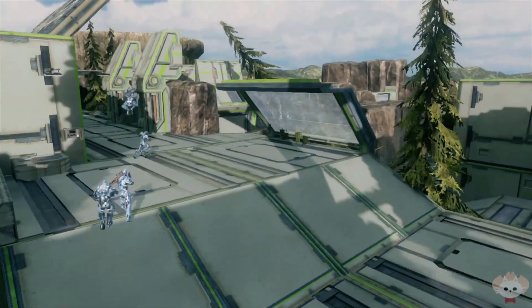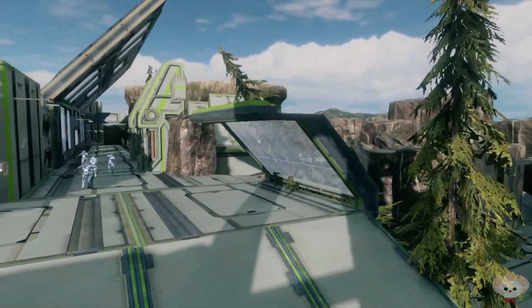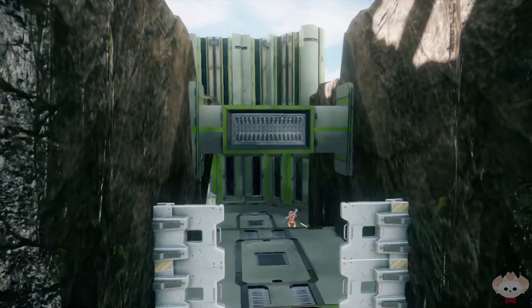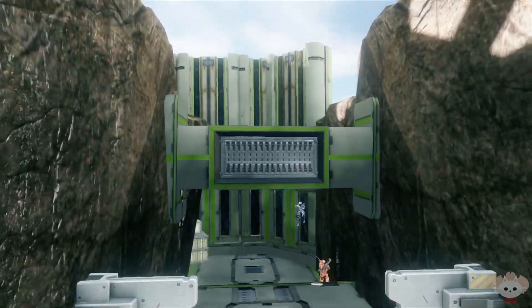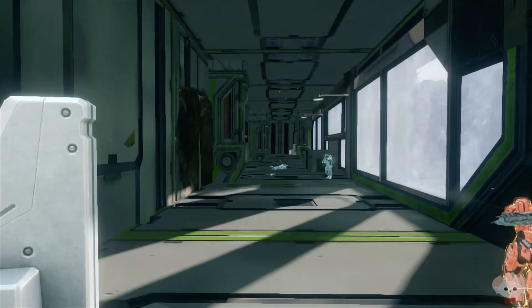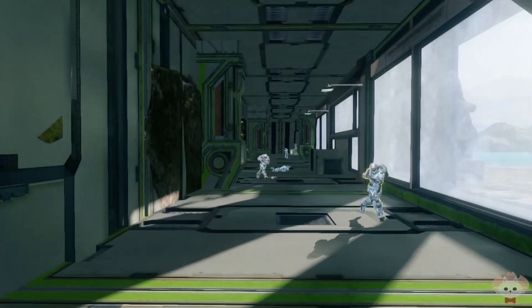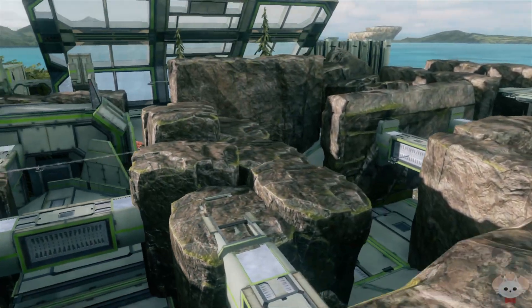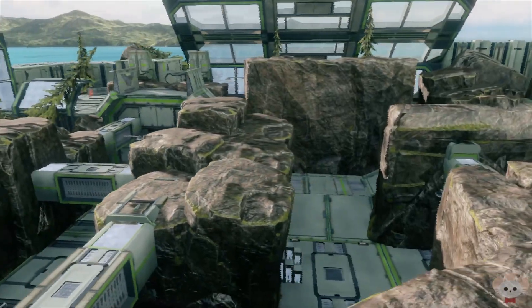What's up everyone, DuCant23 here bringing you another Halo 4 custom map. This one is called Frontier by Mnemonic. This map works with Slayer, Extraction, and Oddball. Now, as many of y'all know, I'm not big into maps that don't have vehicles — I like warthogs and driving around on big team battle maps — but this is pretty much an asymmetrical 4v4 map.